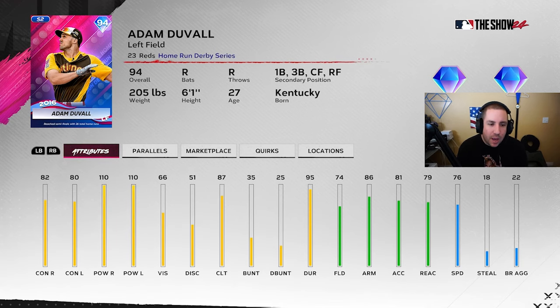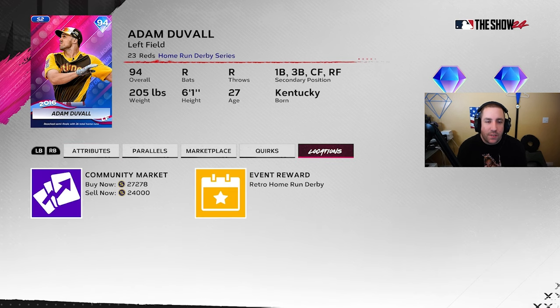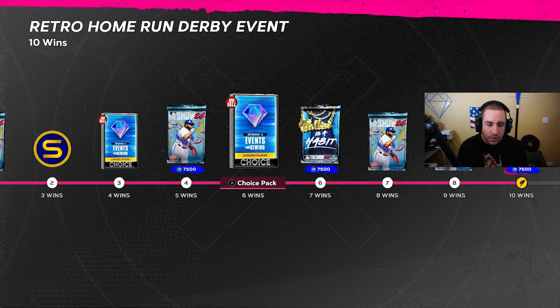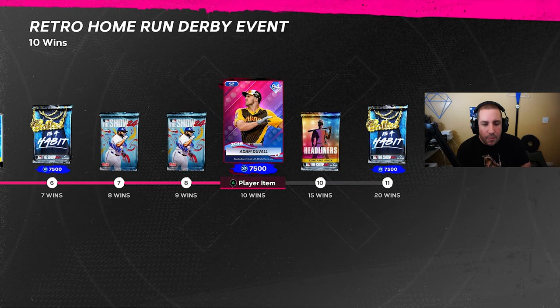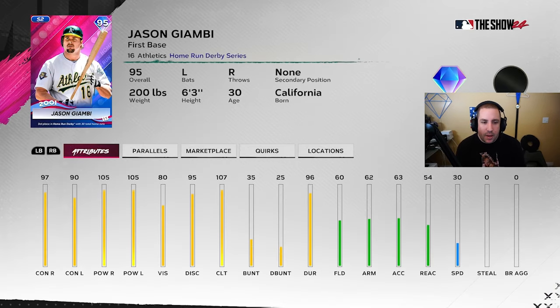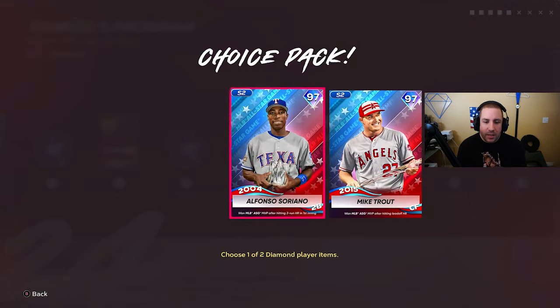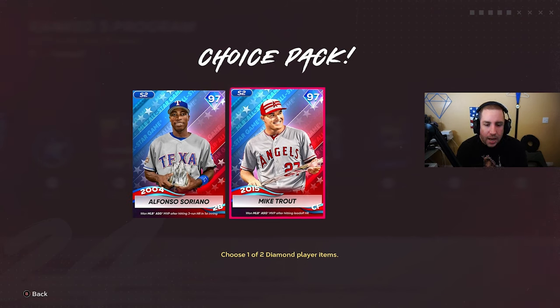We got a new Adam Duvall in the event: 82/80 contact, 110 power. Not the greatest, but he fits the Devers boost and can max out at 125 power. I sold mine after getting 10 wins quickly — sold for around 40–50K, though he's already down to 20-something K. We also have a new ranked seasons program, with Jason Giambi as a reward at 97 overall: 90 contact, 105/105 power, 107 clutch. He fits the Devers boost — a good card if you like Giambi.